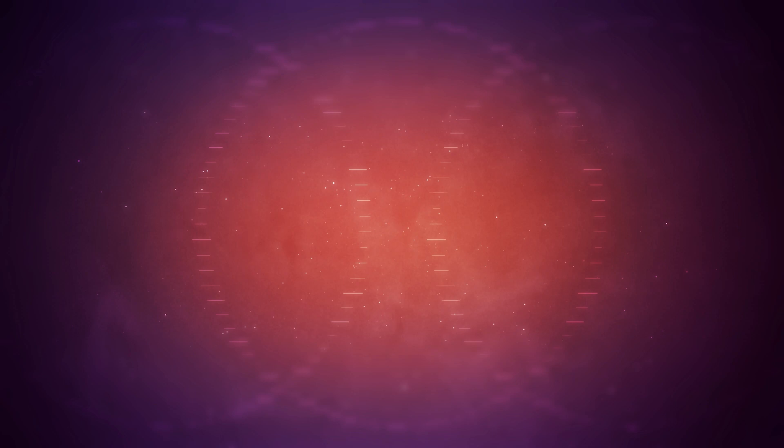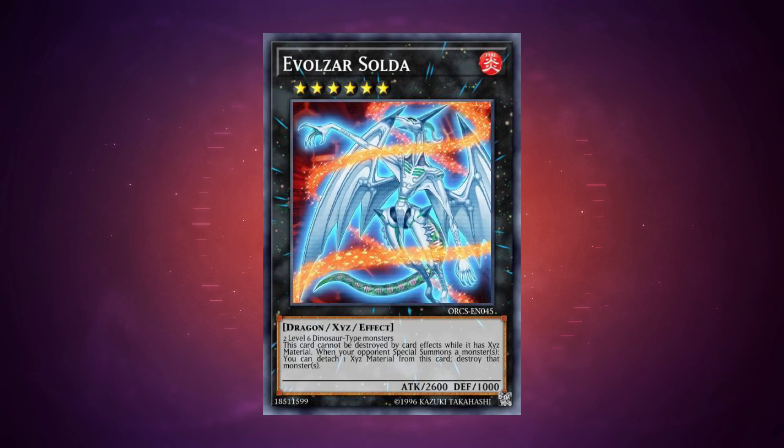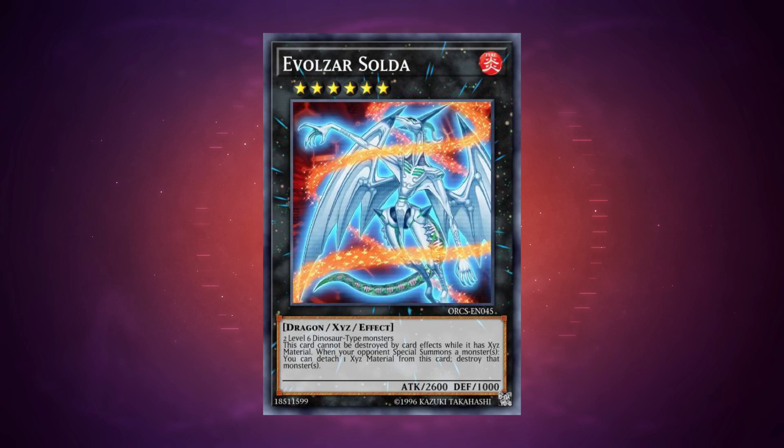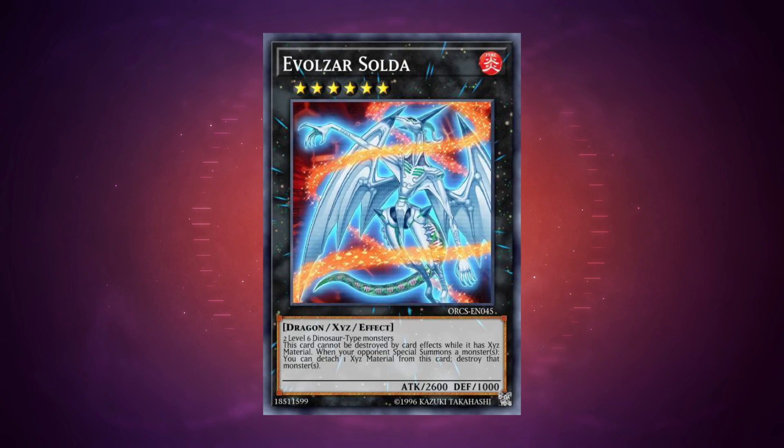For actually good cards: Fossil Dig gives three more effective copies of Therizia, meaning three more paths to Frenzy. Generic dinosaur support works well, including Evolzar Dolka and Evolzar Laggia as powerful Rank 4s from the two Level 4 main deck monsters — though uncommon to make on turn one. Evolzar Solda is possible from the Level 6 fusions, offering useful interruption, but turning fusion monsters into XYZ material removes their floating effects, making it disruptive to your plays. Miscellaneousaurus is great — the archetype severely lacks monster protection, and giving all your monsters protection with one card is fantastic.